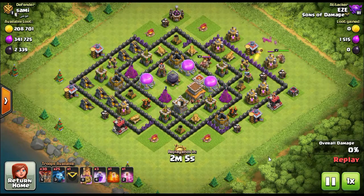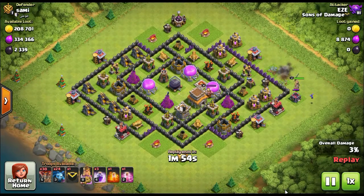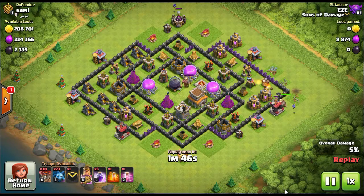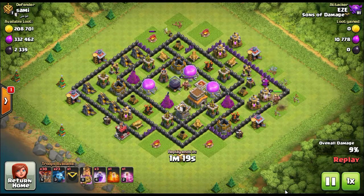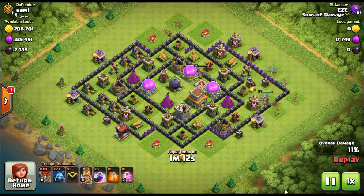My next point: how do you prepare your base against laloon? The best way is to have your air defenses at least two rows back. By two rows, I mean you'll have a row of collectors on the outside, then a row of defenses, and then your air defenses. Because balloons are a defense-only troop, you want them to approach your air defense and first hit a cannon, then touching the cannon a mortar, then touching the mortar a wizard tower. That forces balloons to go from the cannon to the mortar to the wizard tower before reaching the air defense - three different defenses they have to get through first. That takes a lot of practice to understand pathing well enough to build good defensive bases.